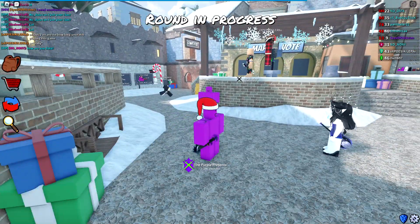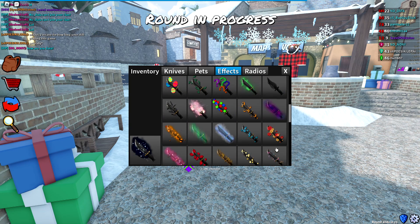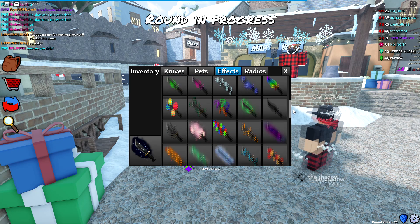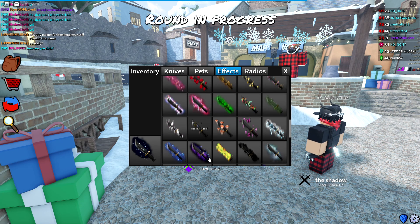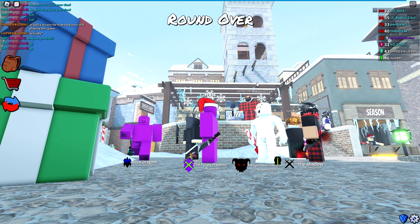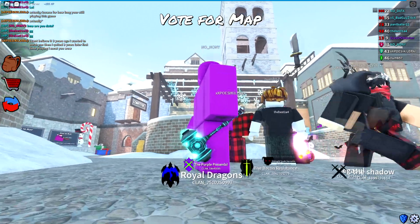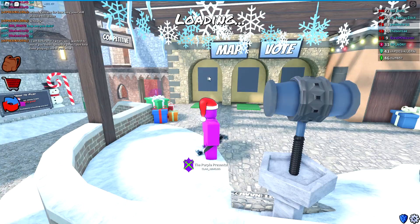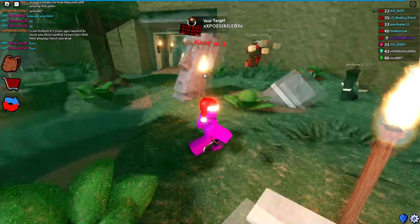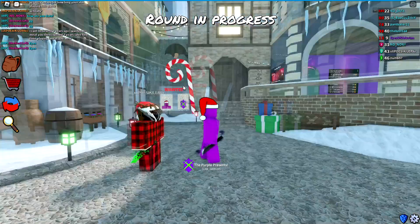I've actually seen a lot of competitive players using this knife effect because having silent kills gives a slight advantage — if you kill someone, people won't hear it, so fewer people can find you. I'm pretty sure other effects do this too, like the oof effect, since the oof sound is copyrighted. So this knife effect has silent kills, which is really nice. When you throw a knife it still makes a sound, but that huge slash sound effect on the kill won't play.